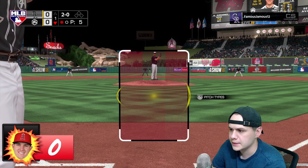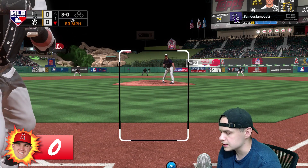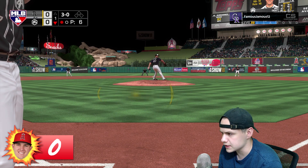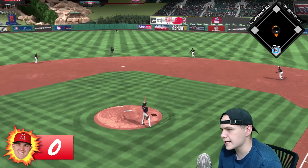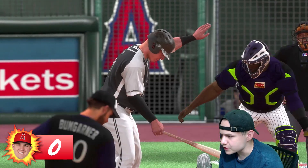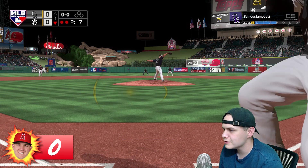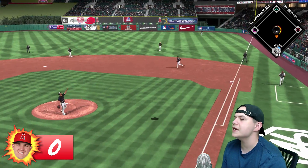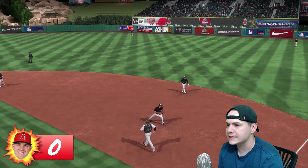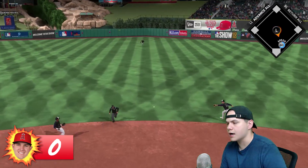We're already in a hitter's count at 2-0, then 3-0. I don't like walking on the first at-bat with Trout — it seems to make things harder going into the next couple at-bats. I swung 3-0 on a curveball and popped it up — are you kidding me? I cannot stop popping up today. This is the second ranked season game I've played and all day it's been the same thing, just pop-ups. Eventually I get a base hit up the middle — Paul DeJong on with two outs.